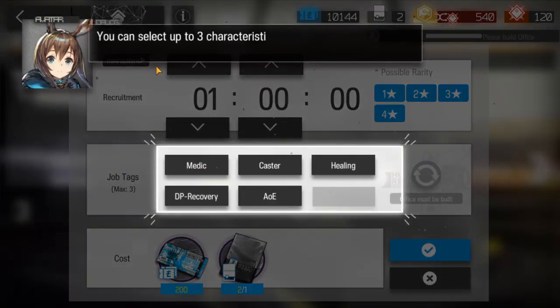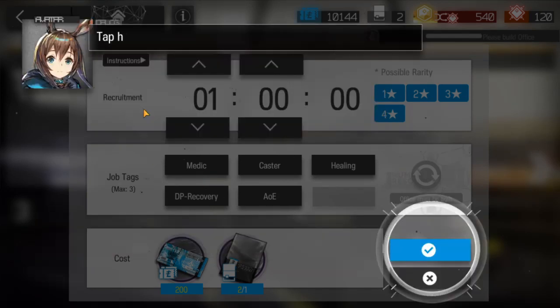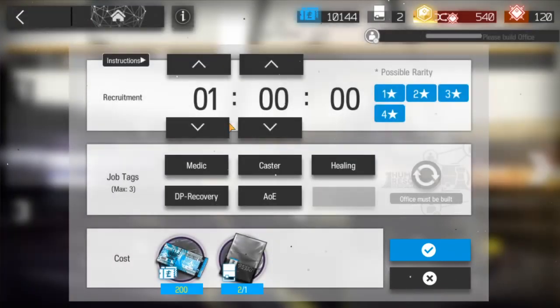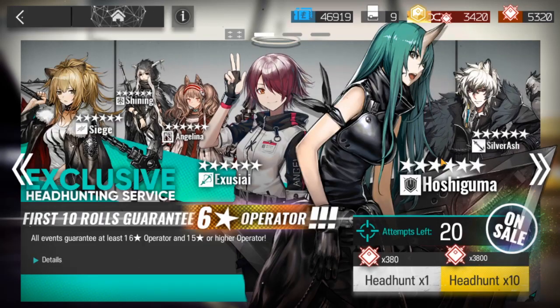There are two ways to get more operators in this game. You have the hire recruit — you set the number of hours you want, and the max nine hours is the best, as it increases your odds to get a higher rarity character. The more you've played the game, the more you'll be able to do that. Also, you have headhunting — that's your operator banner, which is the gacha. You get your operators there.